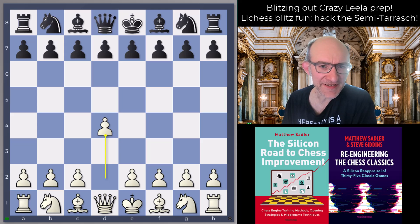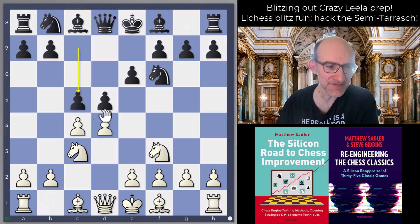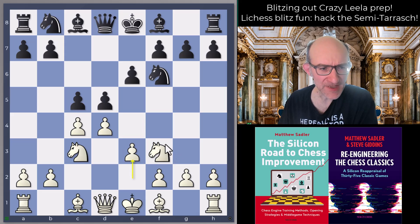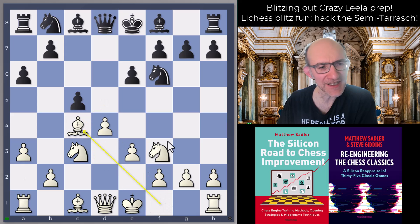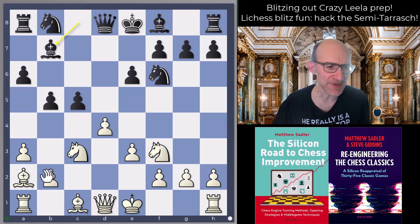The Semi-Tarrasch is d4 d5 c4 e6 Nf3 Nf6 Nc3, and now c5, and then cxd5. cxd4 has got very popular recently. Leela recommends the quieter e3, which has also been played quite a lot at top level. One idea is for black to play a6, we play a3 - both sides being a bit cagey - and then black eventually plays dxc4, and we're actually back into a Queen's Gambit Accepted where white has played the slightly unusual plan of a3 and Ba2.